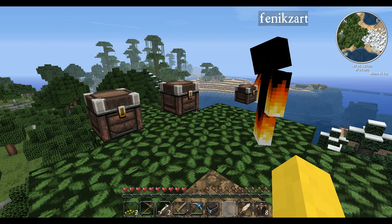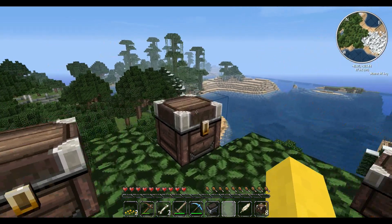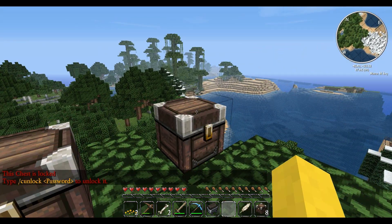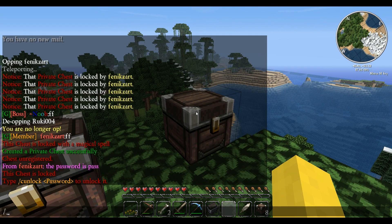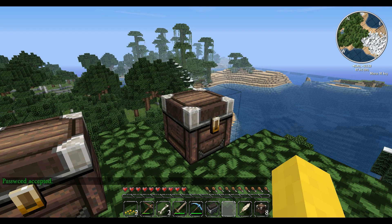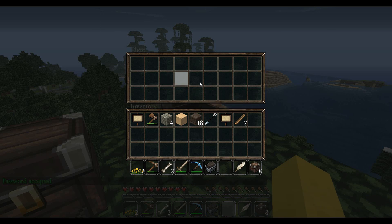So here we are — we're on Rookie now and we're going to go to this chest. I'm going to left-click it. It gives me the command to actually unlock it, so I'm going to type /c unlock and then the password which is 'pass'. Then it says 'password accepted' and now I can right-click and actually open it and put items in. So that is how you actually use the new LWC command.